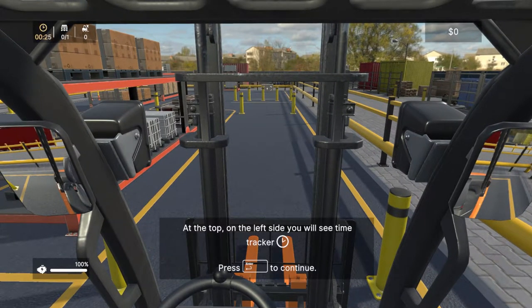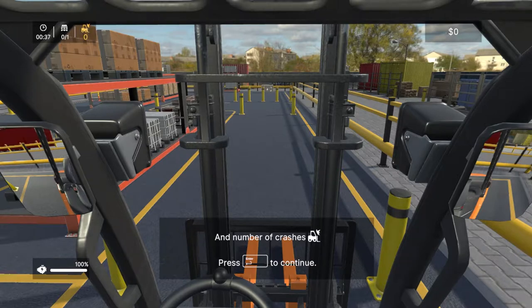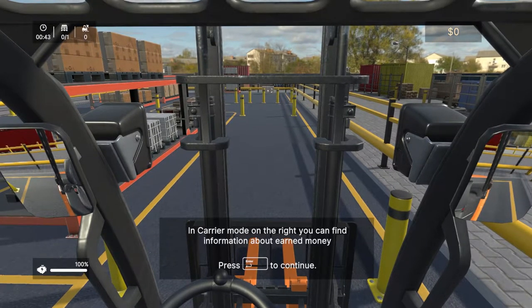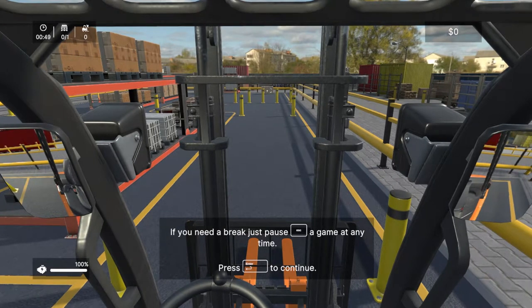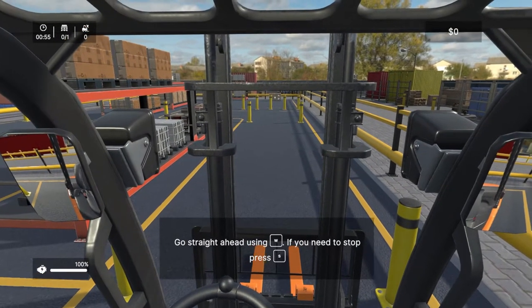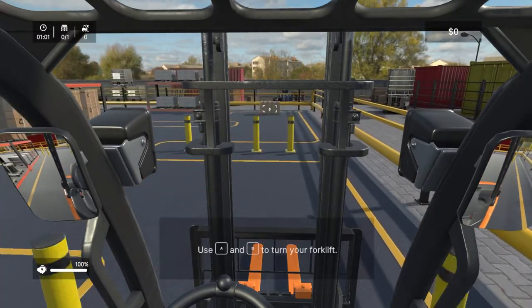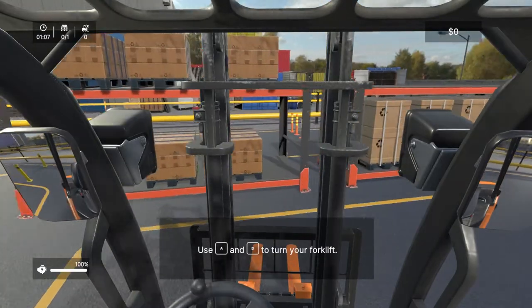On the left side you'll see the time — I've already spent 27 seconds. Next is delivered pallets, and the number of crashes — let's expect that number to go up. On the right, find information about earned money. Go straight — W and S on keyboard. All right, it hasn't told me how to turn yet. Oh, I didn't crash though, it didn't count.